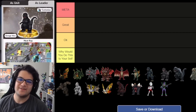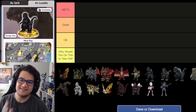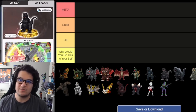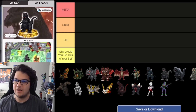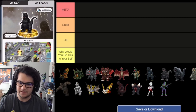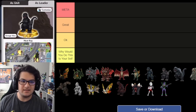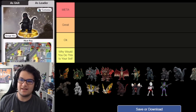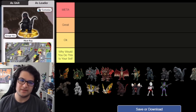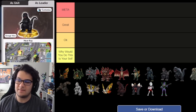Hey everyone, welcome back to another Godzilla Battleline video. Today I'm coming at you with the most requested video I've had in quite some time — an updated leader tier list guide. The last one was in May of 2022 when we had about 12 leaders. Since then we've gotten Ultraman, Destroyah, Shin Godzilla, Unit 1, Godzilla 2004, and this month Hedera and Desigadoria. So there's a lot more leaders to talk about.